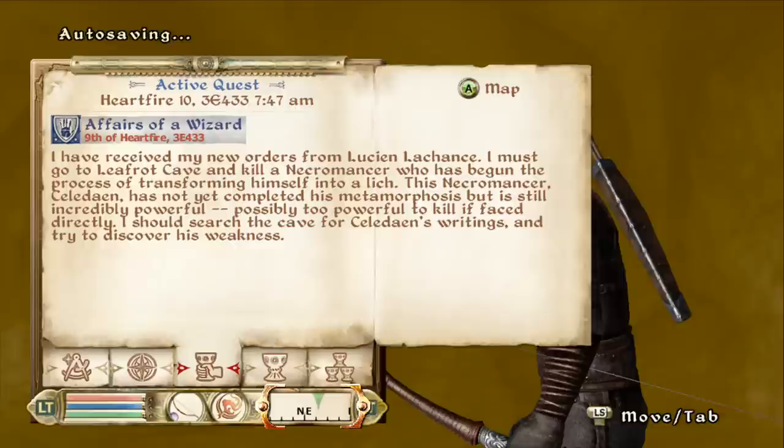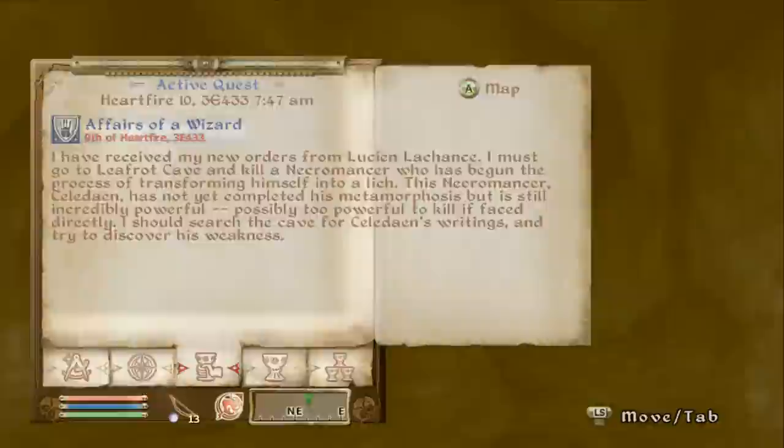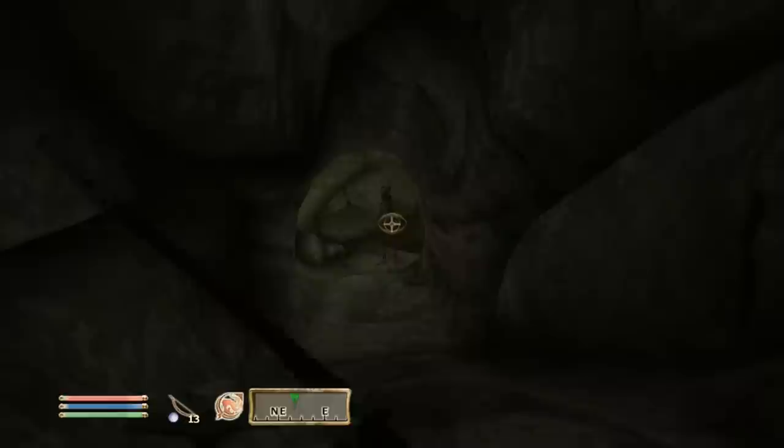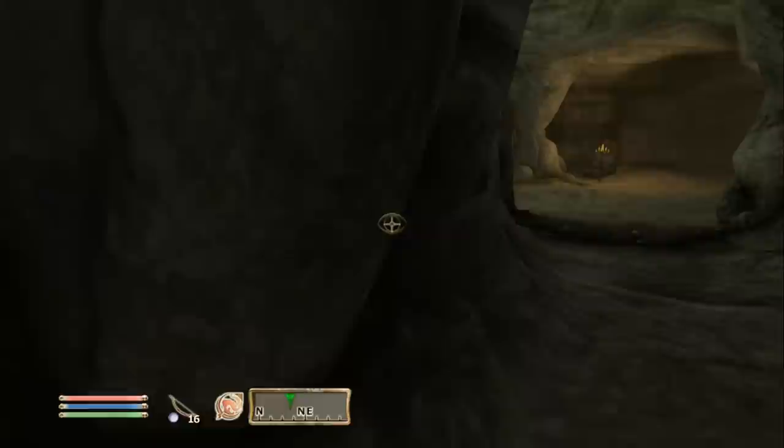Now where we last left off — this is the quest we're doing. I received my new contract from Lucian Lachance. I must go to Leafrock Cave and kill a necromancer who's begun the process of transforming himself into a lich. I said I didn't know how it was pronounced, now I do — it's actually pronounced lich this whole time, I thought it was lick. This necromancer — let's go with Celadain — has not yet completed his metamorphosis but is still incredibly powerful. Possibly too powerful to kill face to face. I should search the cave for Celadain's writings and try to discover his weakness. I like to show you guys everything this game has to offer, and part of that is doing some of the cool quest stuff.